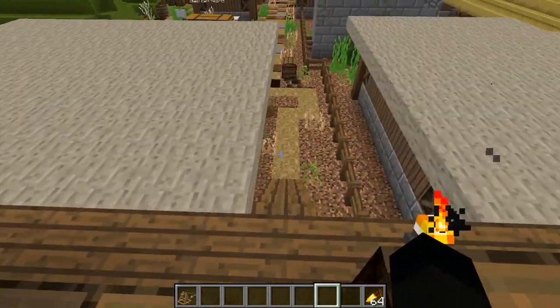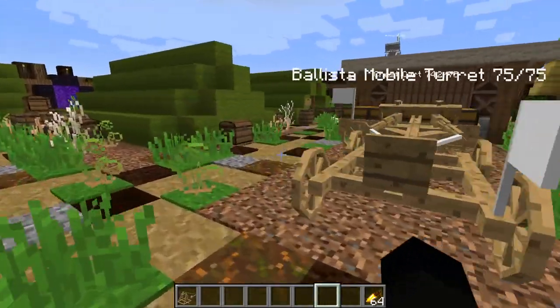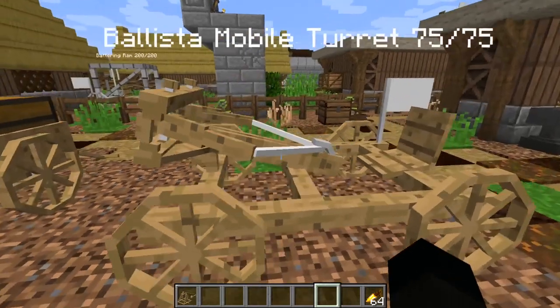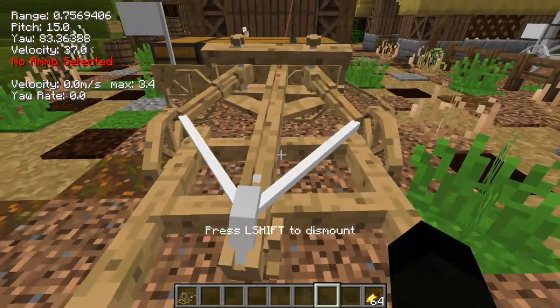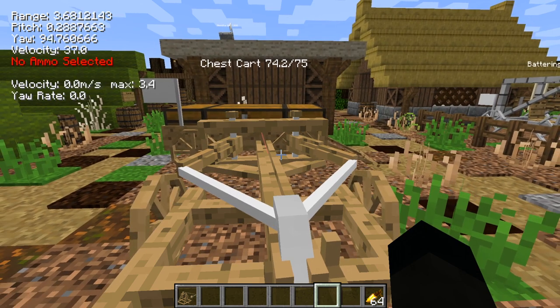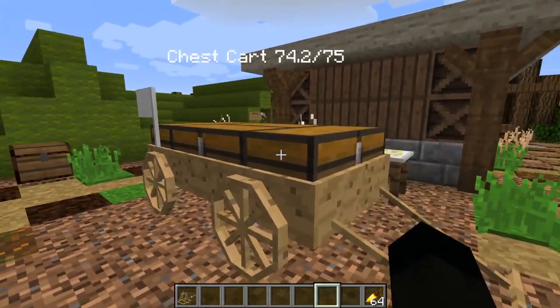Let's move on because over here you'll see this is the ballista mobile turret. I just put one out so you can see it. You can get in there and drive it with your WASD keys.